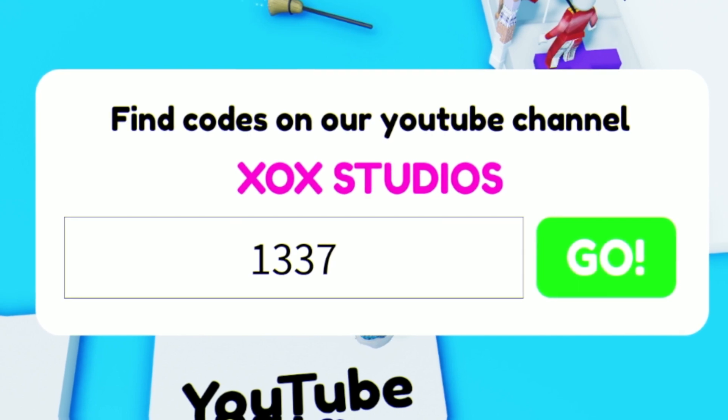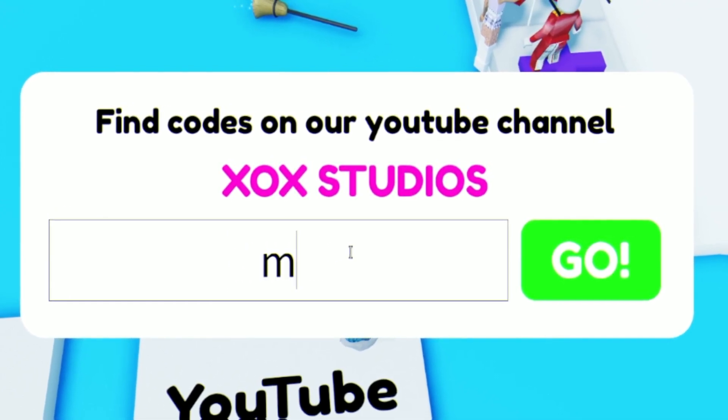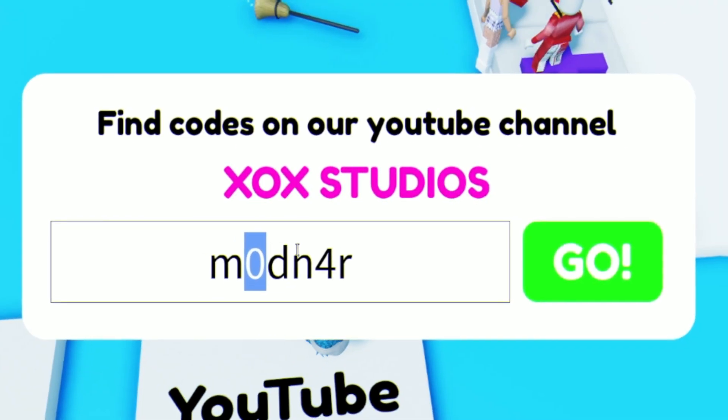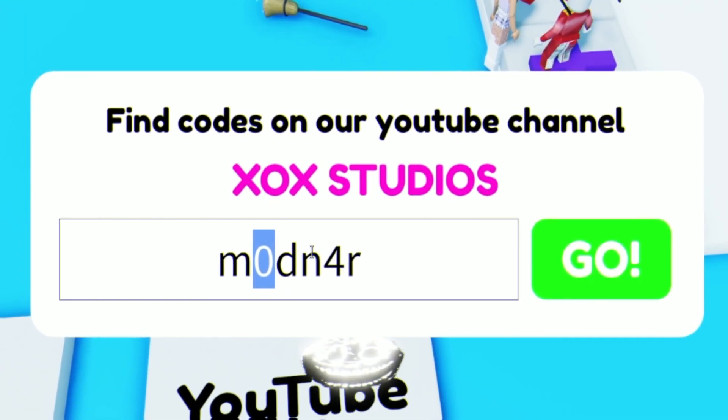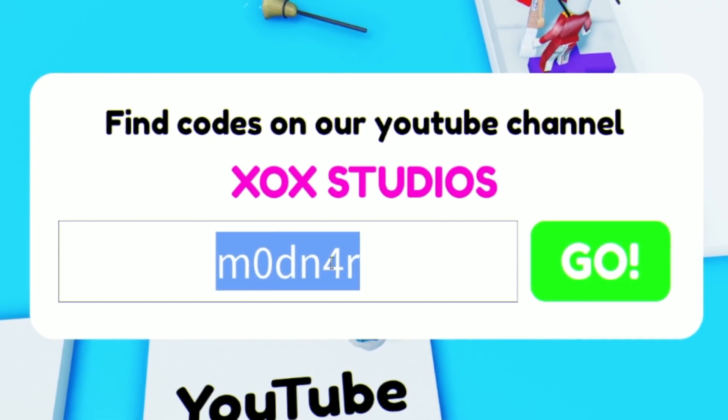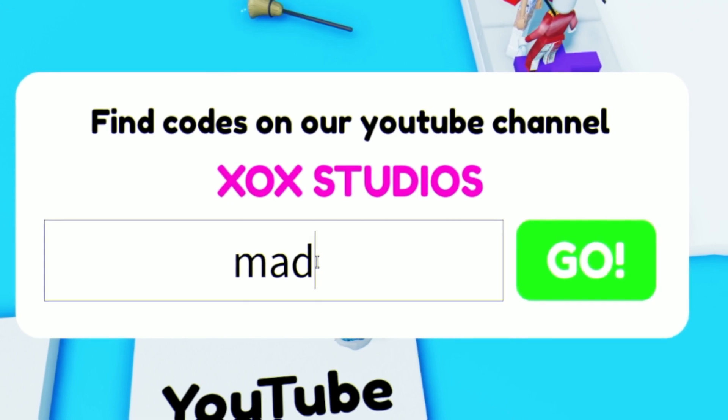Next we have the code M0DN4R — M, zero, D, N, 4, R. Make sure you put in the zero or it will not work. Go ahead and enter that one in.